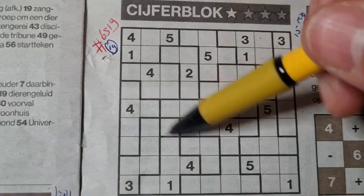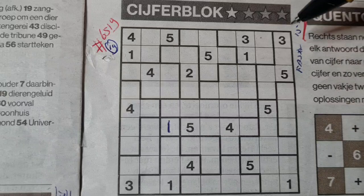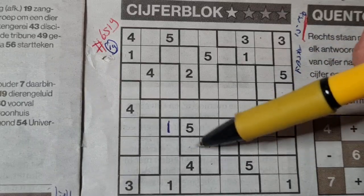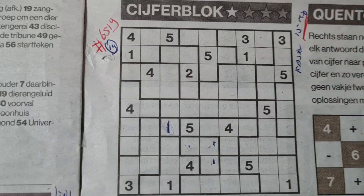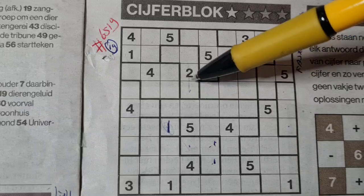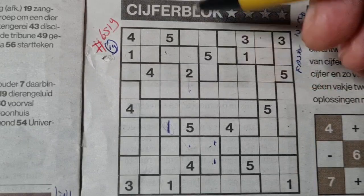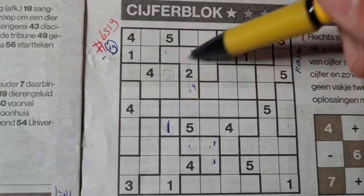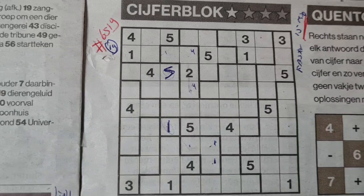First question: can we see any single boxes? I see only one single box — a single box is always a one. Do we have dual boxes? No dual boxes in this puzzle. Triple boxes: I see a triple box containing the one, two, and three — cannot fill this yet. We have a quarter box in an L-shape; remember that the inside box of an L-shaped quarter box is always a five.